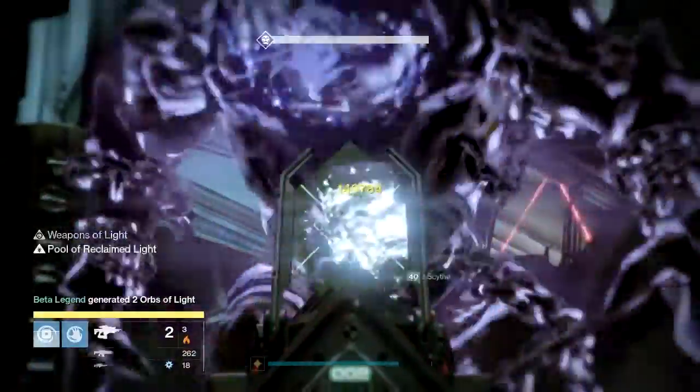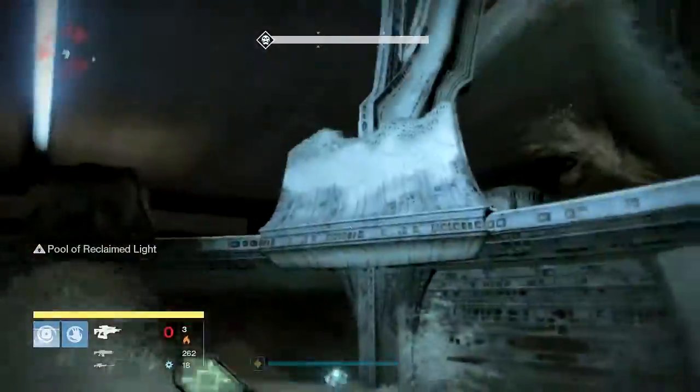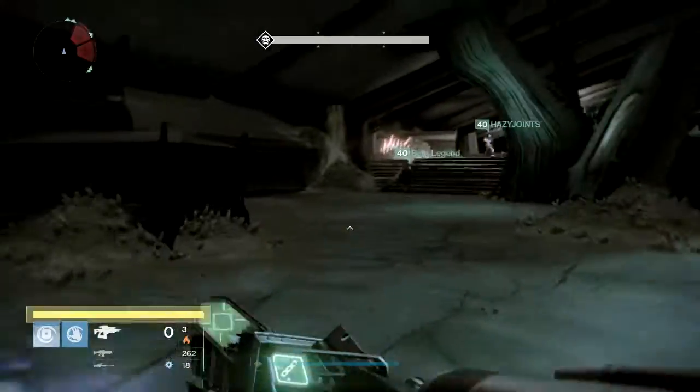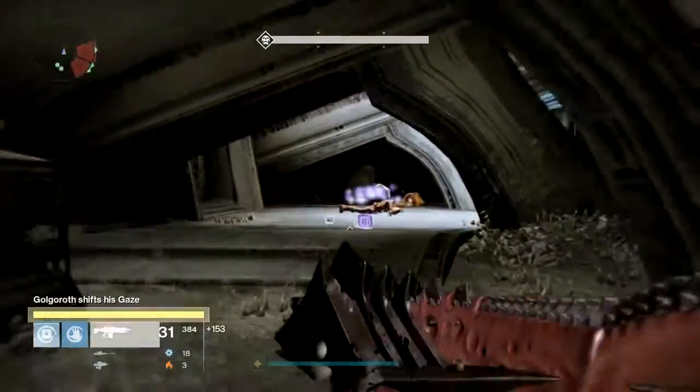Player two should get the gaze as close as possible to the zero second mark. It's really important not to grab the gaze too early, as you're trying to maximize the seconds your DPS players have down in the pool of reclaimed light below. Once player two grabs Golgoroth's gaze, the rest of your fireteam will jump out of the pool and head to their positions.